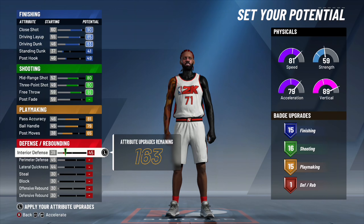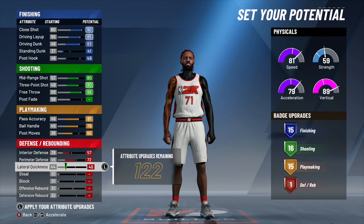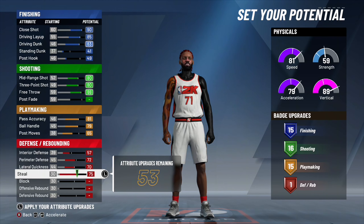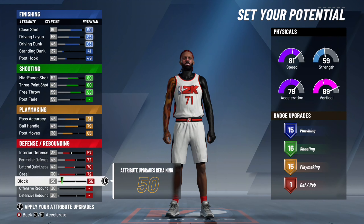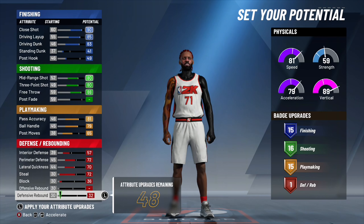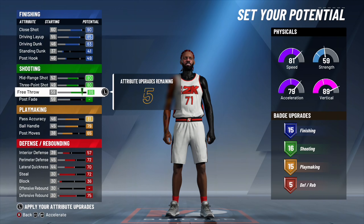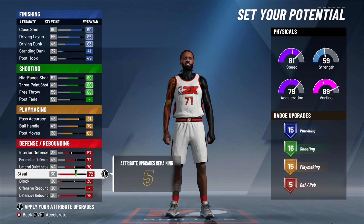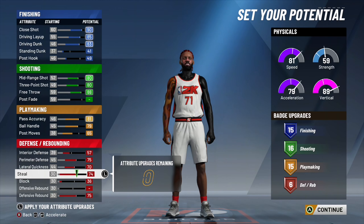On defense, Perimeter Defense up to 57, Lateral Quickness up to 70, Steal up to 72, Block to 36, Offensive Rebound stays at 30, and put Defensive Rebounding up. We've got five attribute points left over — we'll put those into Perimeter Defense and Steal. And there it is — this is the Facilitating Finisher build that gets you the most badges.